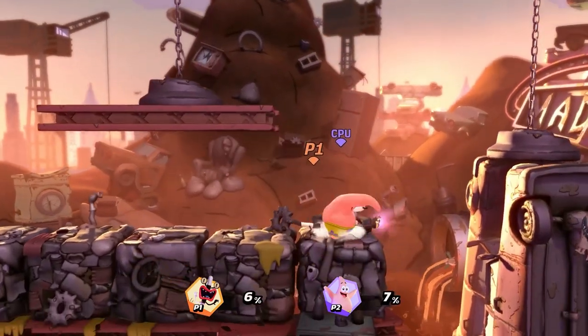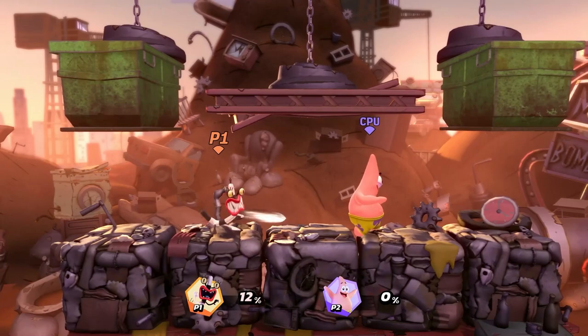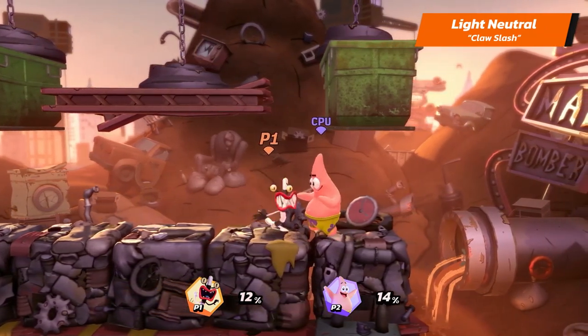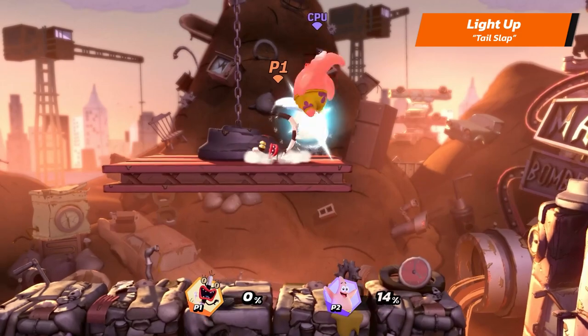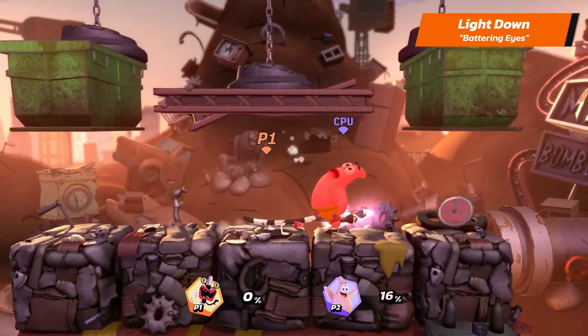Let's begin the spooks with Oblina's light attacks. Oblina's light neutral is Claw Slash. Her light up is Tail Slap. And her light down is Battering Eyes.